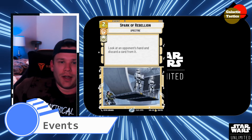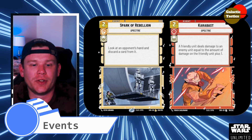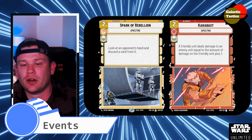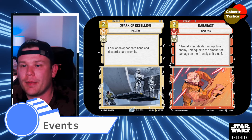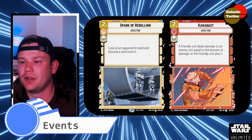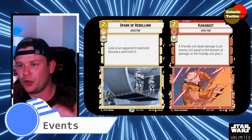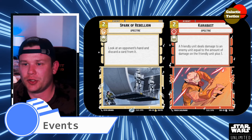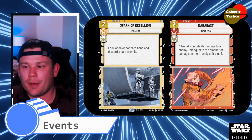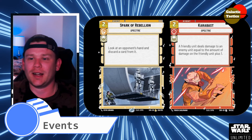For the event cards, we only have 2 Spectre event cards: Spark of Rebellion, as well as Karabast. Spark of Rebellion is a 2-yellow — look at the opponent's hand and discard a card from it, so a little spot removal before things hit the board. Really like that. And then Karabast, 2 and a red — a friendly unit deals damage to an enemy unit equal to the amount of damage on the friendly unit plus 1. So you choose one of your units, it deals damage to another enemy unit for however much damage is on it. If you have Zeb out with 2 damage, you can use Karabast to do 2 damage to someone else — definitely better late game using those capital ships.